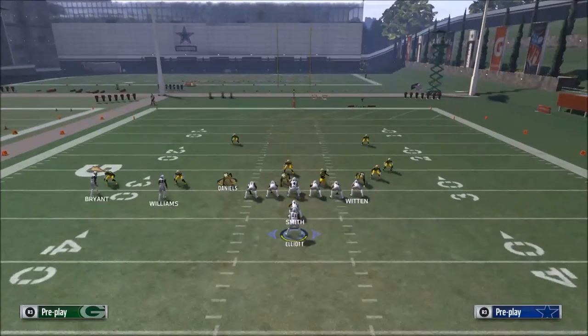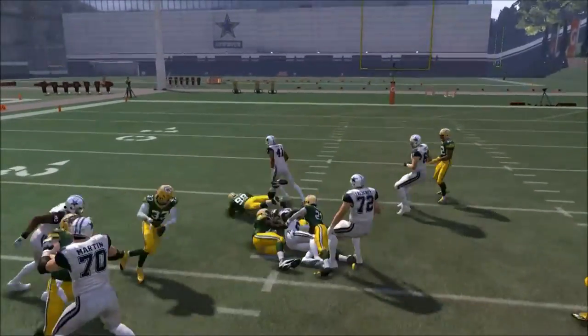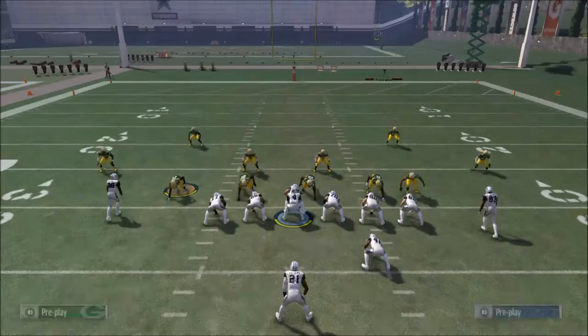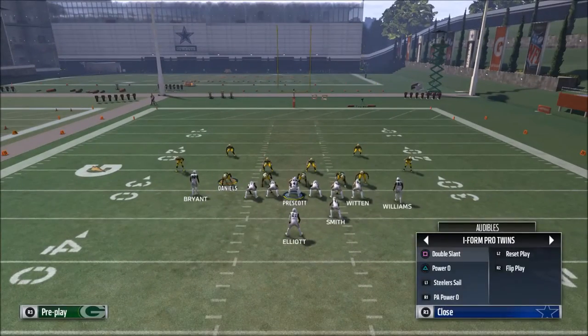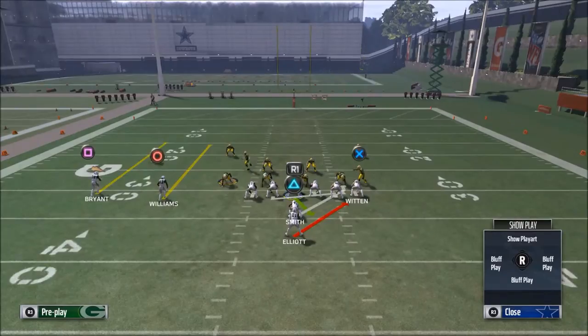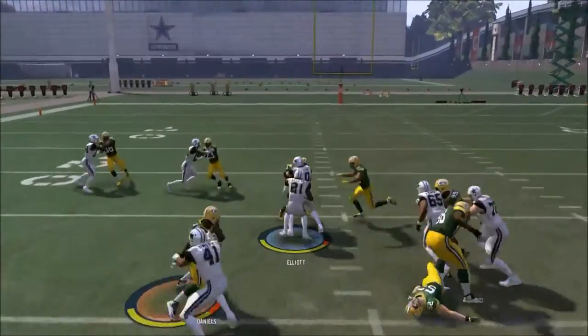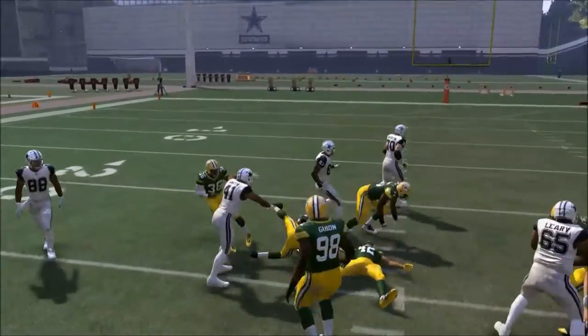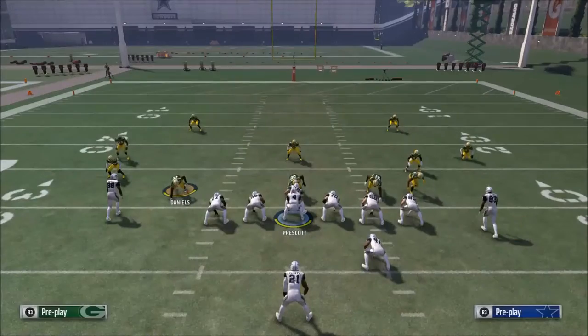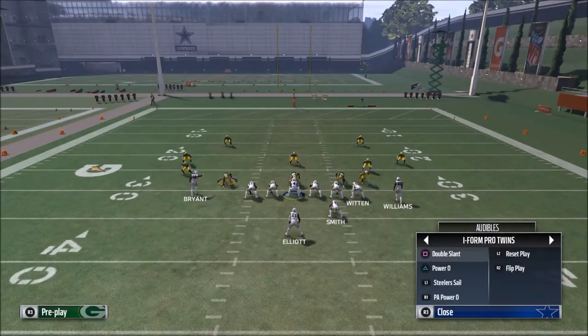Two important tips: number one, don't hold the speed burst when you're coming through the lane. Number two, you can flip the run by playmakering it with the right stick — that's one of the most underutilized tips. It's so imperative because now I can be running the ball to the left side, which completely changes what the defense has to do and forces them into what I call a balanced run-stopping defense.